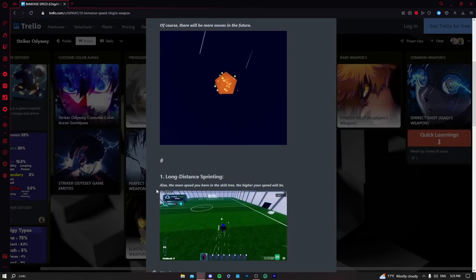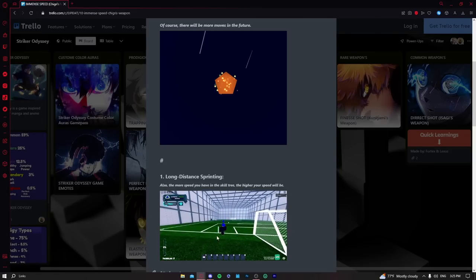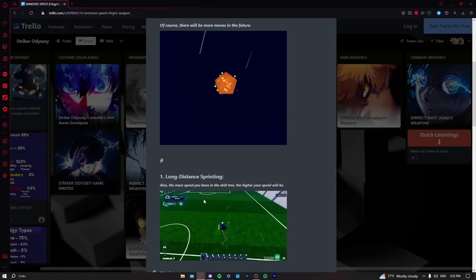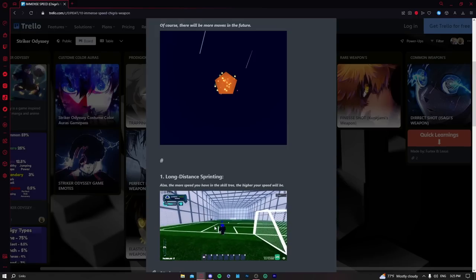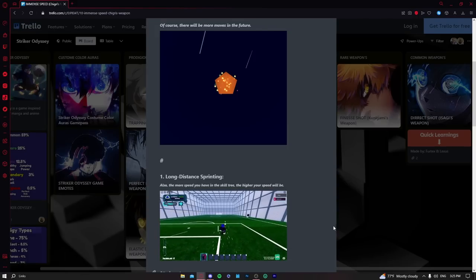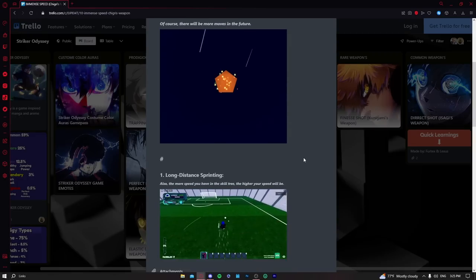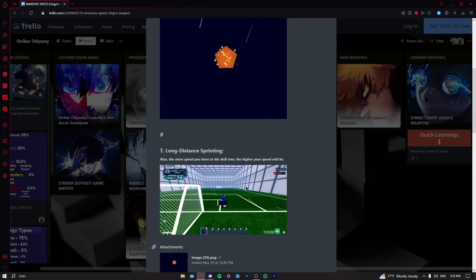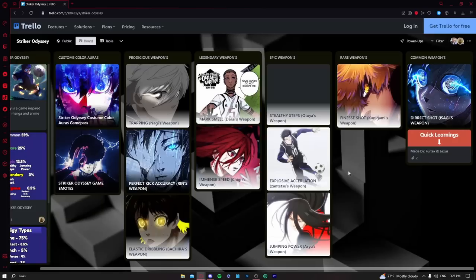Immense Speed — honestly I'm a bit disappointed in it. The speed can be nice, but it's really easy to get the ball stolen from you. If a player is nearby they can just slide and you can't do anything about it. Probably B tier for new players. For advanced players in normal games it can be A tier, but in leagues like 2v2s or 3v3s it's not that great.